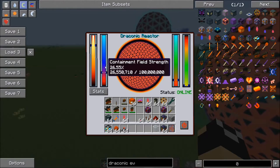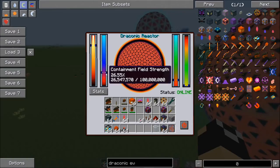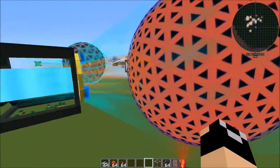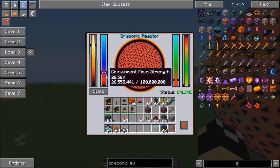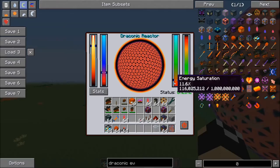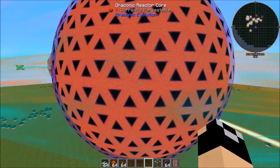The containment field strength — as long as you have this above the red, that's fine. Basically the more RF that you input into the stabilizer, the more containment field strength you're going to get. Just try to keep it just above the red and that's pretty safe. You're not going to have any issues. The energy saturation level is the amount of energy stored within the core.